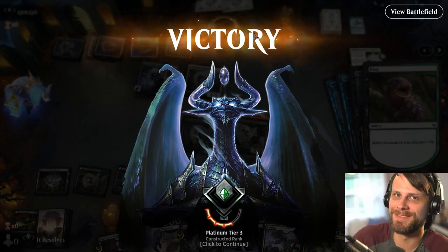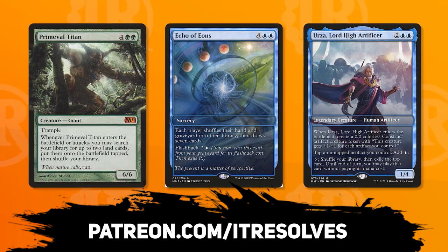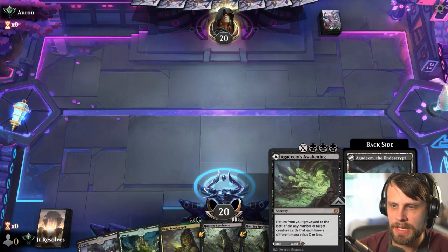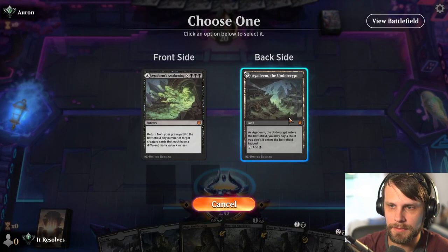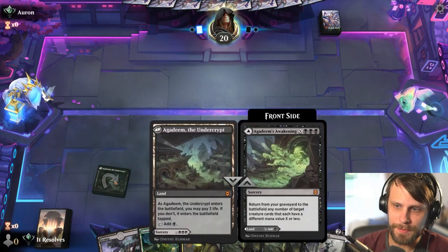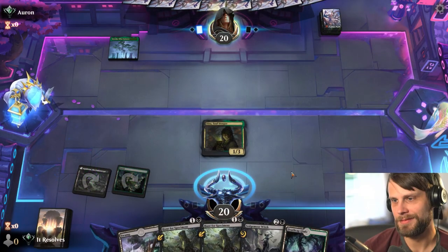I hope I'm doing you proud. Let's jump into game two. Before we jump in, if you'd like to pick up this month's Patreon rewards, feel free to do so at patreon.com/itresolves. Here we are for game number two. We can definitely keep this hand. The question is: do we throw the Agadeem's Awakening out turn one to guarantee the turn three land with the Witch? I think I'm going to do that, though I'm not sure that's the right call.